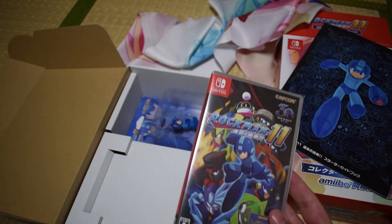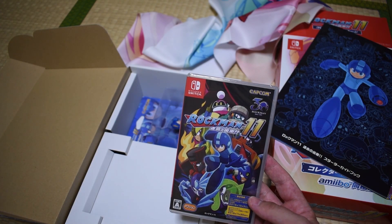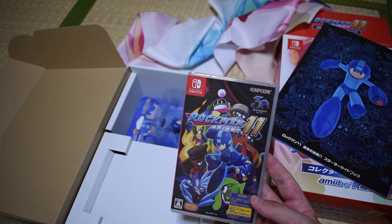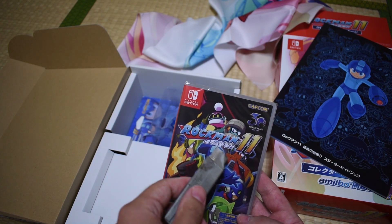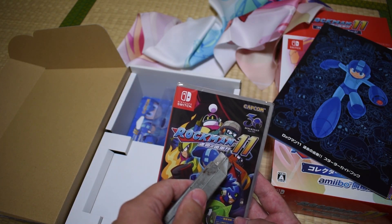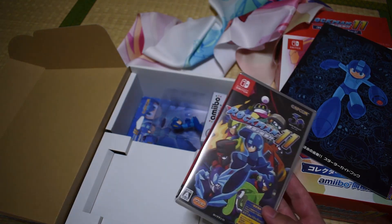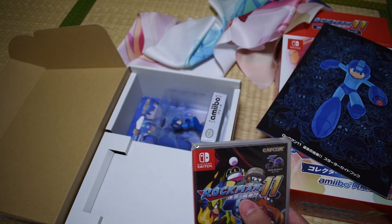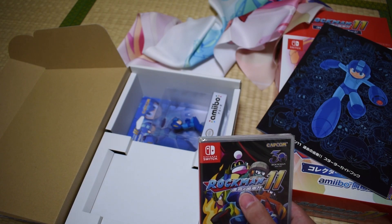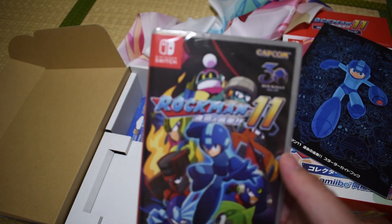And the game itself — I got the Switch version because I wanted a portable version. Rockman: Unmei no Haguruma. I know Unmei means fate, and I looked it up — Haguruma means gear or cogwheel. So the full title is Rockman: Unmei no Haguruma — Fate's Cogwheel.